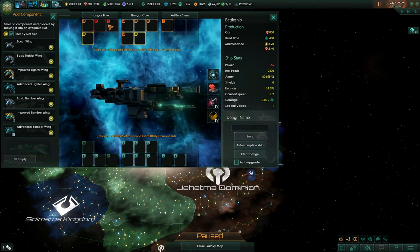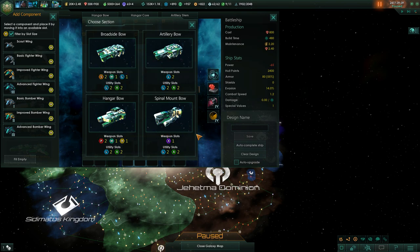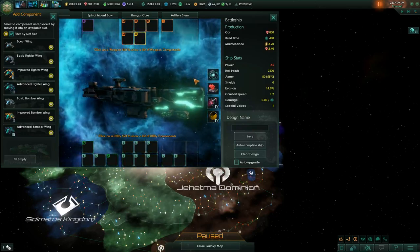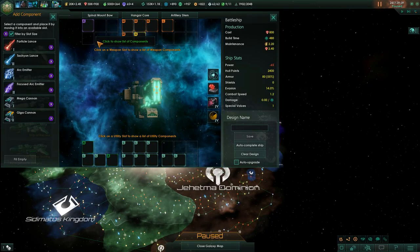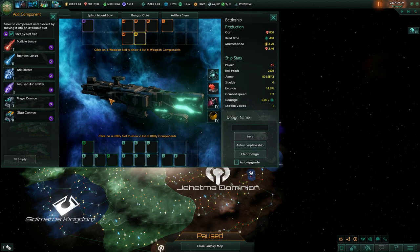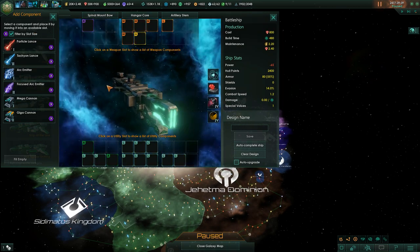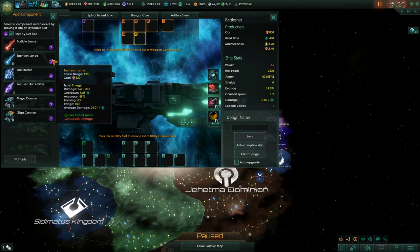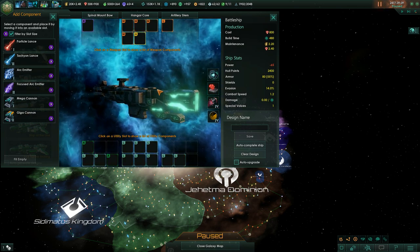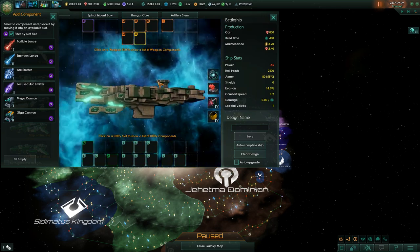The battleship also includes a special weapon type via the spinal mount bow — a module that only fits XL weapons. The spinal mount can fit any of six XL weapons in three categories, each with an improved version. Back in older versions the tachyon lance was king, the arc emitter was definitely in there, and the mega cannon was introduced in version 1.4.